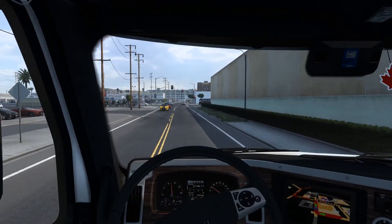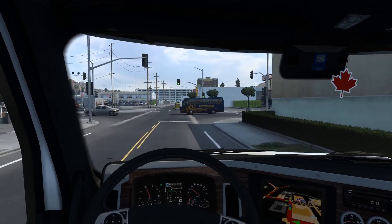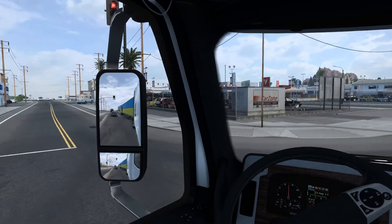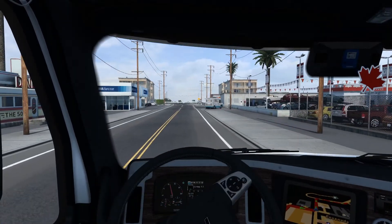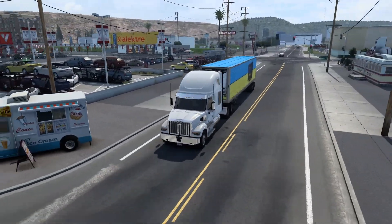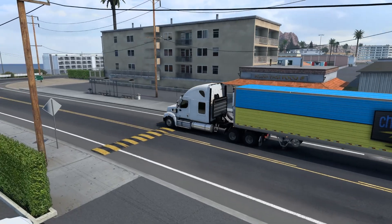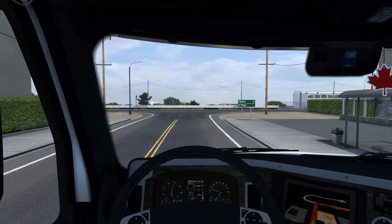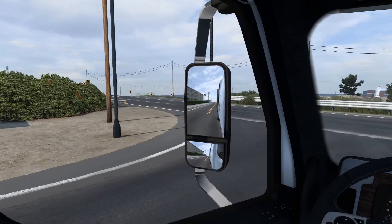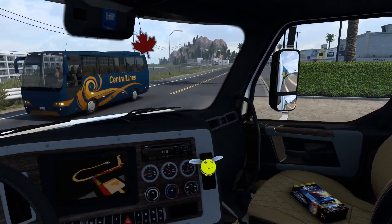In this video I've turned down the volume of the game - it was too loud before. My truck is a lot more nimble because I've changed the settings. When I was driving that Audi, I had the steering, throttle and everything cranked to full - when I give it gas it gives 100% power and it's not smooth or slow like a truck. That's why we're gonna see a little bit of a difference here.